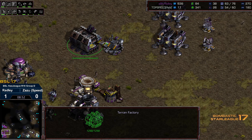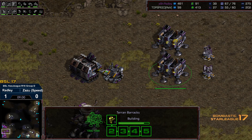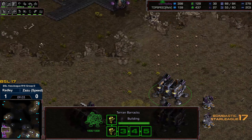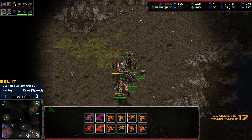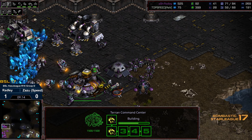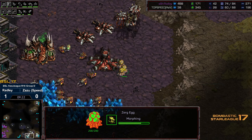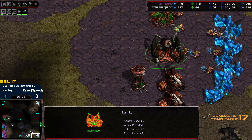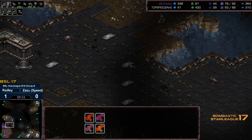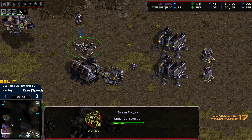Zazu supply blocked himself — rough game for both players. The lurkers in the top right, getting that three-gas out in play. Hydralisk is being upgraded, so this looks like it's going to transition into potentially late game defiler — defiler-ling hydra play. Unfortunately that's usually in anticipation of medic marine, not the mech transition we're seeing right now. Still a light factory count, just one tank being produced. Radley is 20 supply ahead but could be a lot more if he'd kept up with standard medic-marine production.